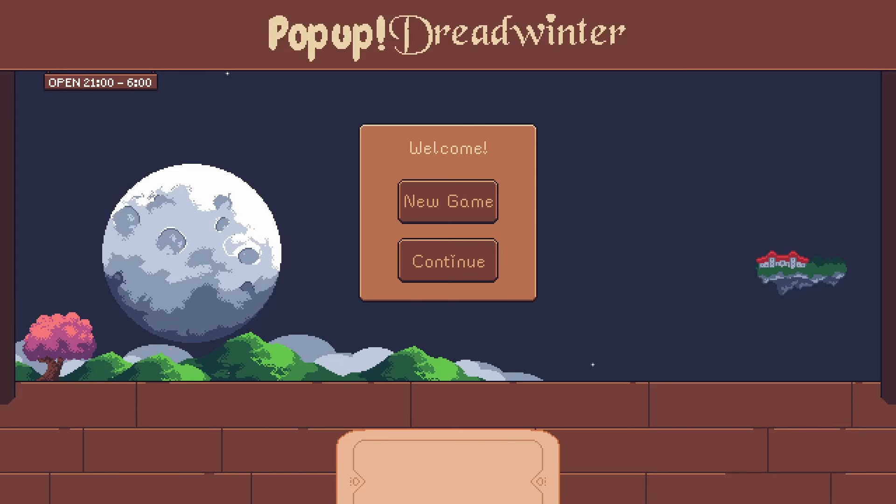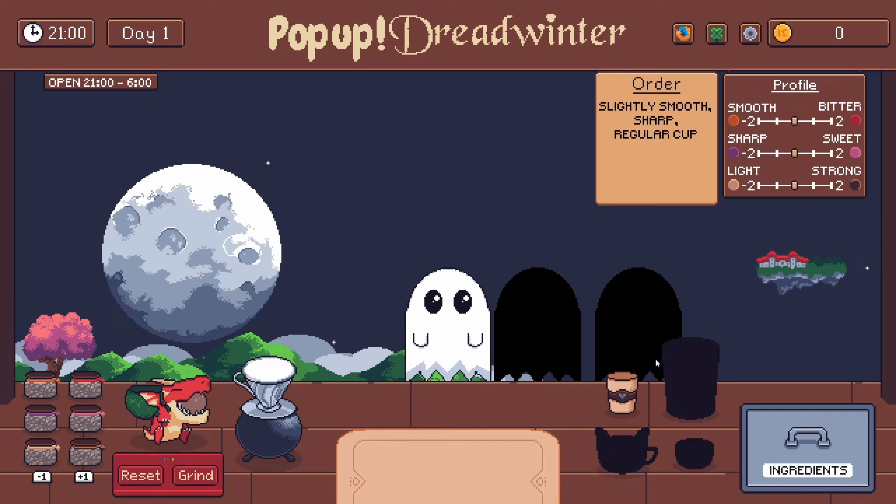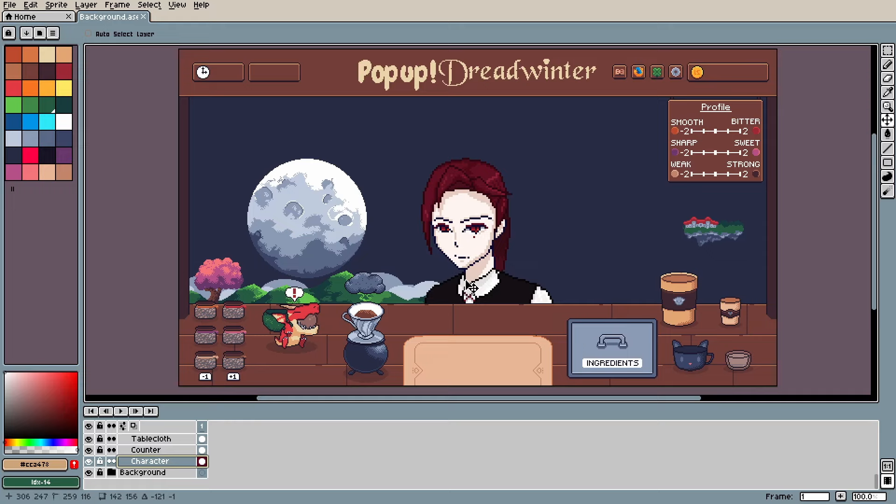The concept is pretty simple: to promote the cafe Dreadwinter, you've opened up a pop-up shop in the middle of nowhere and make coffee for customers. I wanted to focus more on the spooky side of things, so the store opens up at night and all your customers are supernatural creatures. Before I started on the game, I spent some time figuring out how the gameplay was going to work, and created some basic assets to give myself some sort of direction.